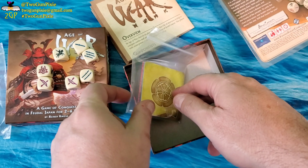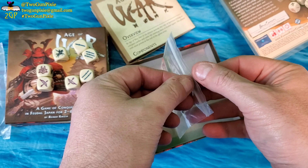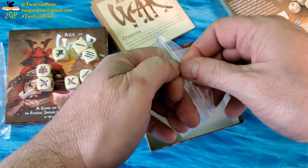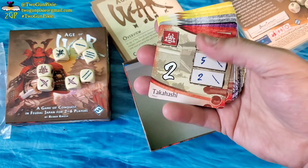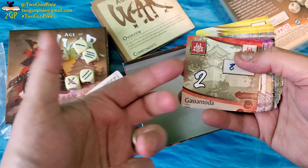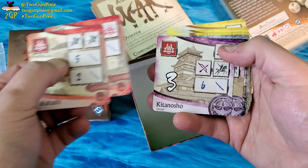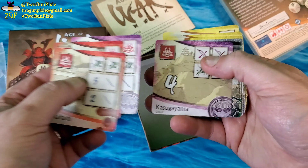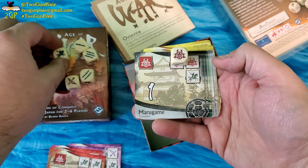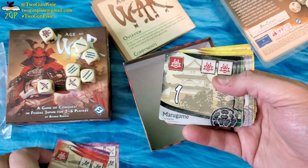And then we've got cards — it said fourteen of them, double the amount of custom dice. Here they are. Takashi... Tunda... I can't pronounce half of these. So I guess this is like a matching system of some kind. Feels like a Kickstarter game.